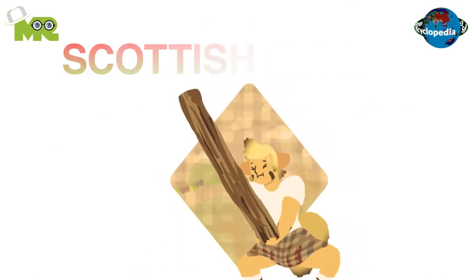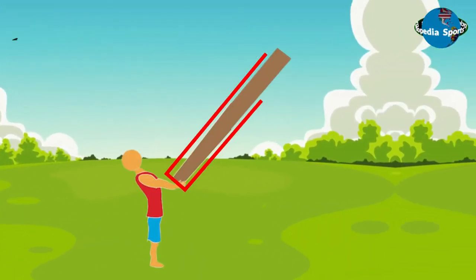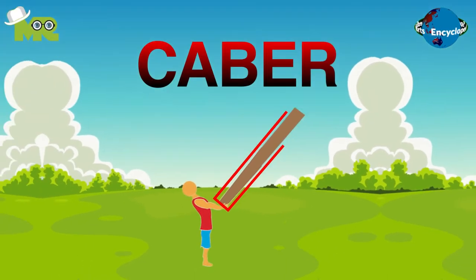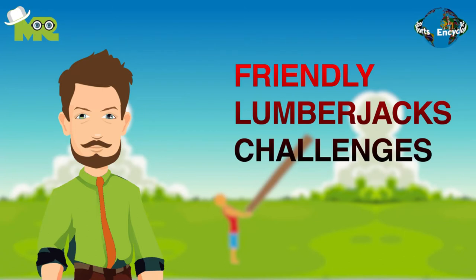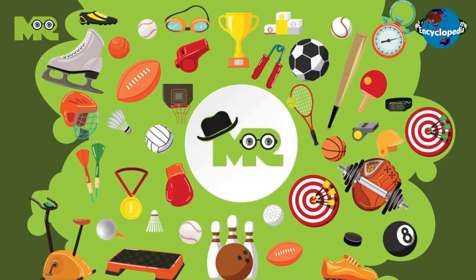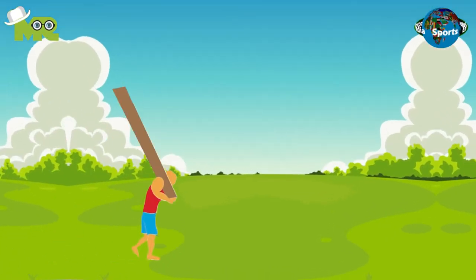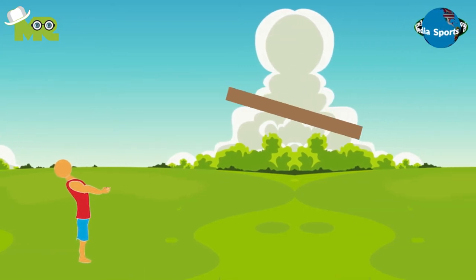Caber Toss is a game of Scottish origin, where the competition revolves around tossing forward a large tapered pole called a caber. It's believed that the game originated from friendly lumberjack challenges to toss logs across narrow creeks in order to cross them. The basic objective of the game is to toss the caber in such a manner that it turns end over end and falls away from the tosser.